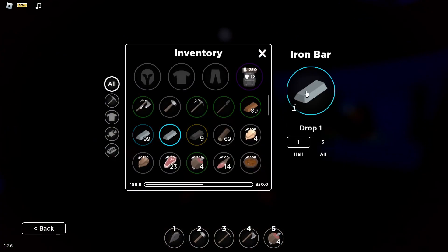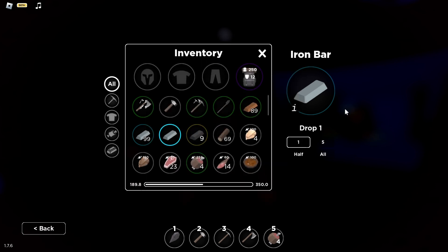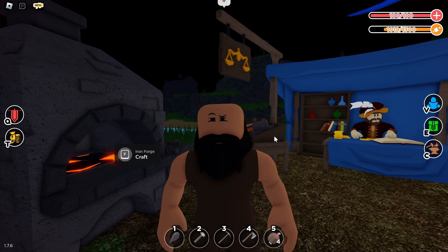I'm going to go ahead and show you what it looks like — as you can see, this is what it looks like. Here is the information: iron is rare but very heavy and very powerful.